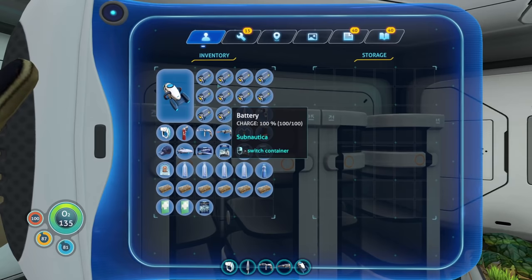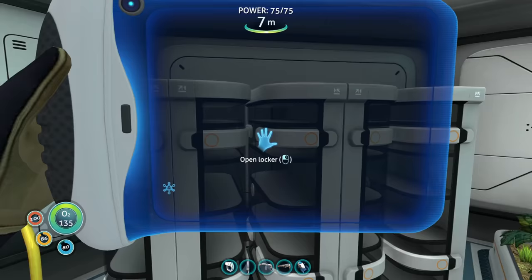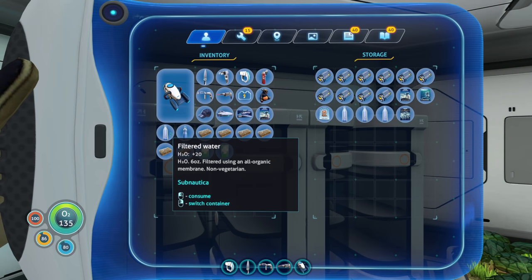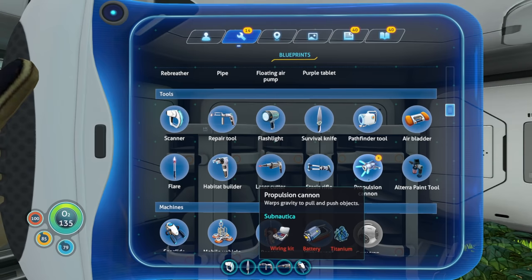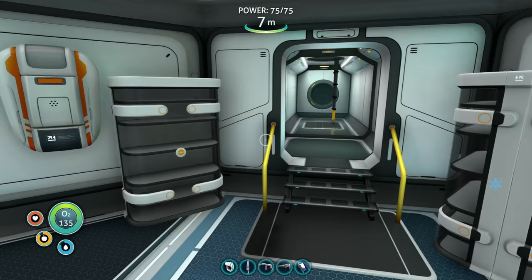Glad to be aboard! We've got a lot of batteries now — we need four more power cells to get the Altera fabrication facility up and running. Let's swap everything over. The engine efficiency module can't be used until we get the cyclops. I was really hoping we'd get our new oxygen tank here, but we haven't yet. I think the oxygen tank is from one of the drop pods.